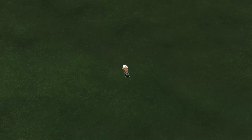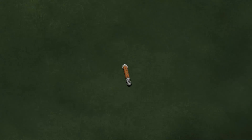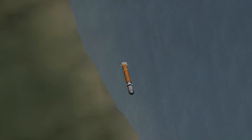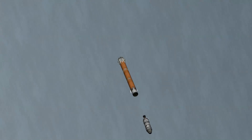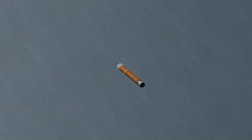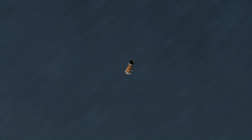Just like the real rocket, there's no SAS on board. All we have is RCS and the engine gimbals to keep our rocket flying straight and true. Once we've gotten up to 850 meters per second and our fuel starts running low, we jettison the second stage so it can continue its mission onto orbit and then perform a 180 degree turn to begin our boost back maneuver.